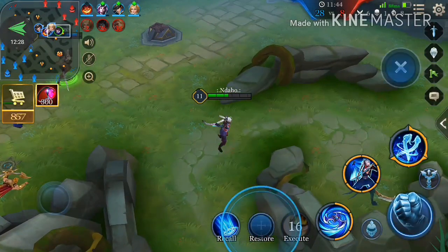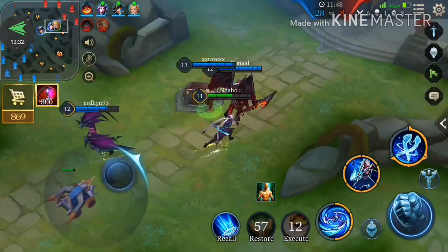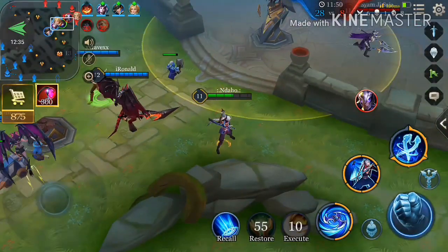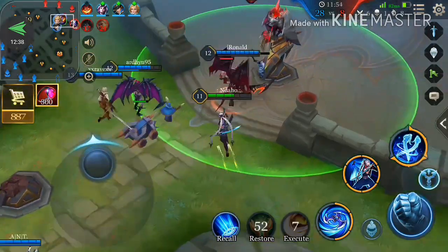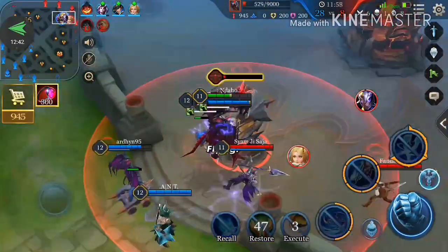Musuh yang jarak jauh itu sebisa mungkin kita habisi terlebih dahulu, baik itu Archer ataupun Mech, karena damage mereka biasanya juga sakit. Jadi kita habisi dulu, lalu kita habisi tower-nya juga kalau tidak terkandang.